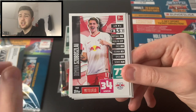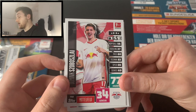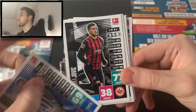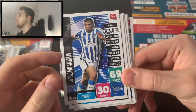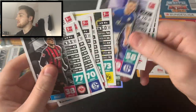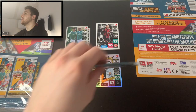And we've got Dominik Szoboszlai — arguably the biggest transfer in Germany in the winter window, linked with many European clubs but ending up at RB Leipzig from Red Bull Salzburg in Austria. You can see the connection there. Our final card in this update multi-pack is Jesse Ngankam of Hertha Berlin. What a set of update cards — one, two, three, four, five, six, seven, eight, nine update cards total.